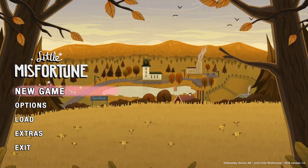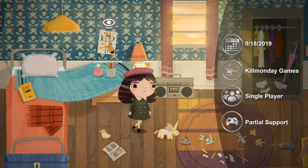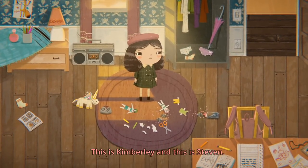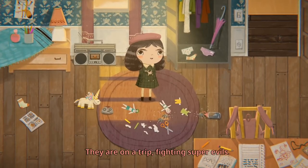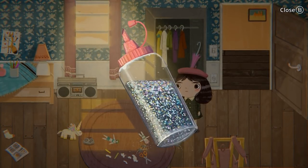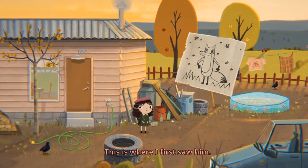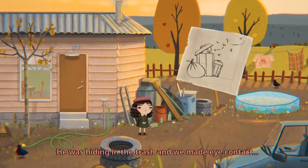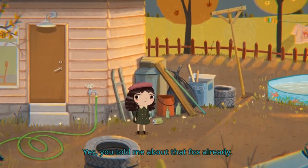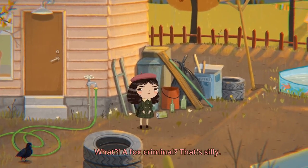Little Misfortune is a narrative-focused adventure game from developer Killmonday Games, released in September of 2019. Players take control of the titular Misfortune, an odd little girl in an even stranger representation of what appears to be Sweden. The game opens with a narrator explaining that Misfortune will die at the end of this game, before being interrupted by the little girl who can apparently hear him. He quickly distracts her and entices her to begin a journey by offering the prize of eternal happiness. Gameplay is pretty bare-bones — you move Misfortune left or right, observe or interact with objects, throw glitter, and make branching decisions as you go. There seems to be a fair bit of variety in the form of additional scenes and dialogue.